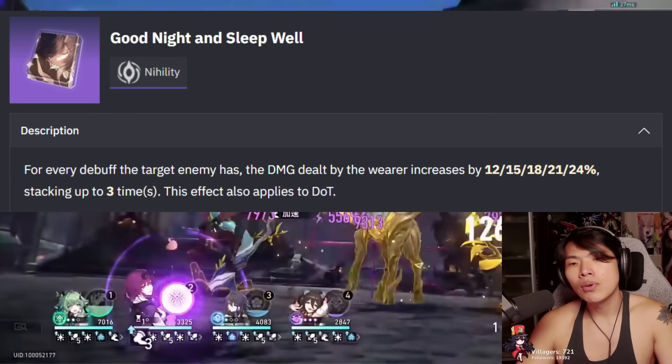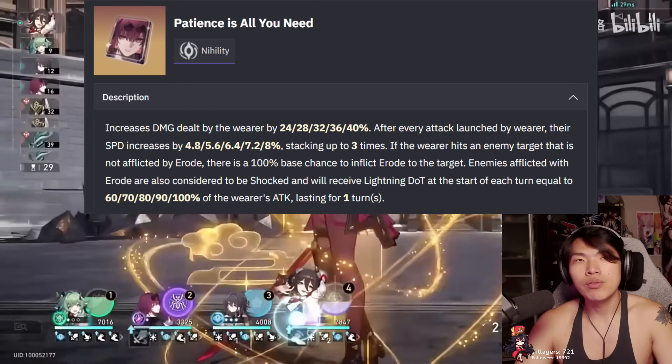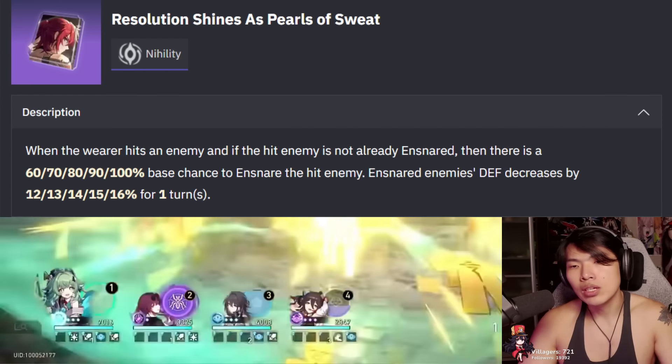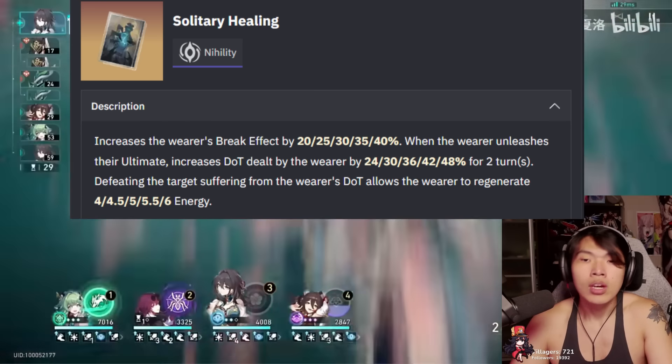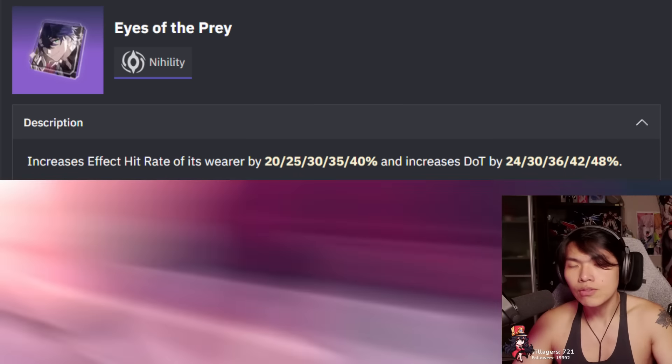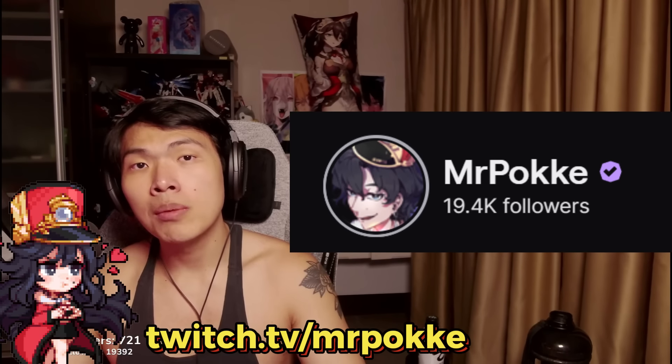And lastly for our light cones — Good Night and Sleep Well is still a powerhouse, being extremely competitive with Kafka's signature light cone. Whether Black Swan's signature light cone is going to be really strong, we'll have to wait for its official release. Resolution S5 is also an excellent pick to stack on defense down, but be careful not to hit above 100% defense down since there's no additional benefit, especially if we're using Black Swan. If players don't have any of these light cones, Eyes of the Prey is also a decent alternative. And with that, we'll come to the end of today's content. Feel free to check out my Discord at Pokke's Village where we're a very active community talking about Honkai: Star Rail on a daily basis. I'm really hyped for 2.0 — not only do we get Black Swan, not only do we get Sparkle, there's also going to be a ton of content. I'll be seeing you guys when we reach the land of Penacony. All the best in your gacha pulls, and I'll see you guys next time. Take care.